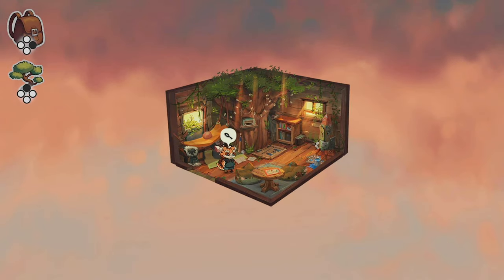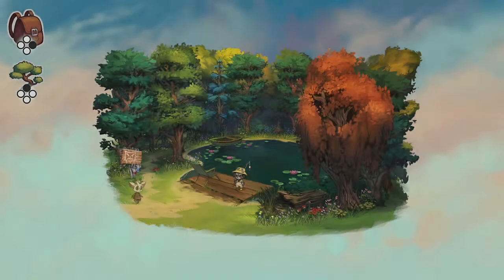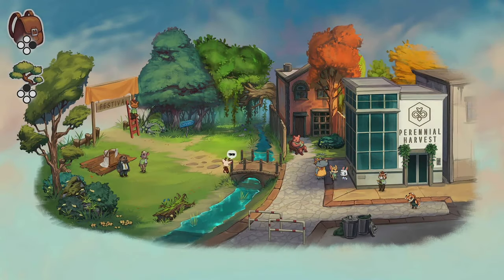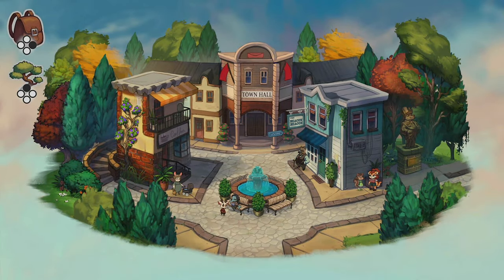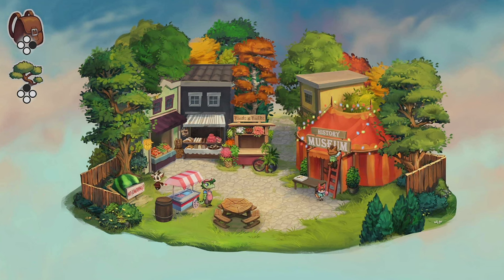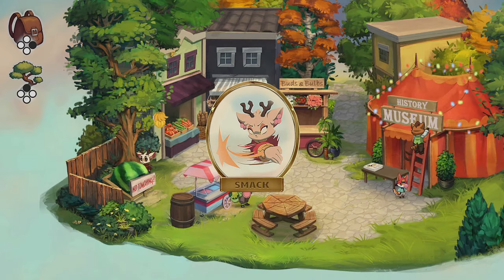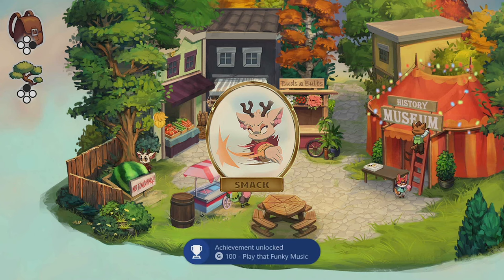Back inside and talk to Rollo. Get out of the treehouse by climbing the ladder down, then south, west, and east. Go south again and punch the watermelon. You will get the Play That Funky Music achievement after 20 punches. You will also get the Smack charm, the fourth for the Agile Angler achievement.